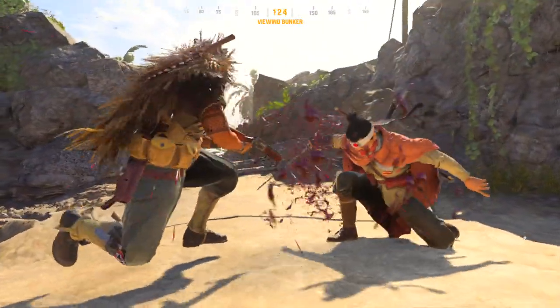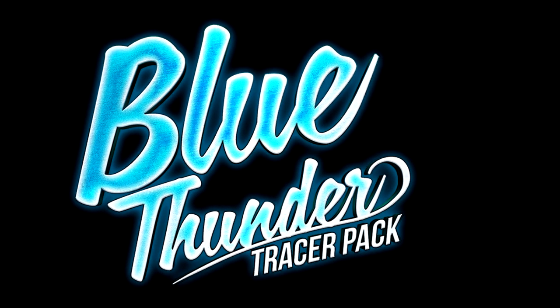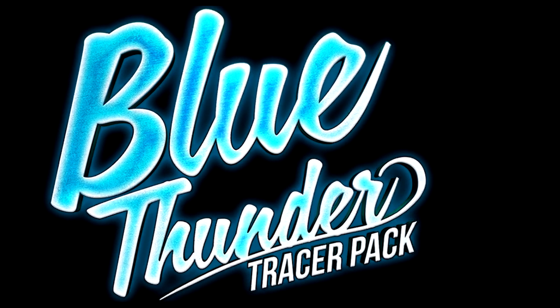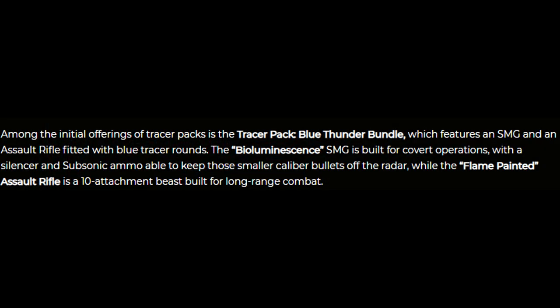There is a lot more in the database that hasn't been sorted out yet, and I'm trying my best to show what I know at the moment. There is definitely more coming later this season. One of the other mentioned bundles is the Blue Thunder Tracer Pack, which features an SMG and assault rifle fitted with blue tracer rounds. The Bioluminance SMG is built for covert operations with a silencer and subsonic ammo, while the flame-painted assault rifle is a 10-attachment build for long range combat.